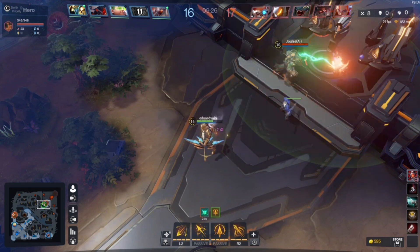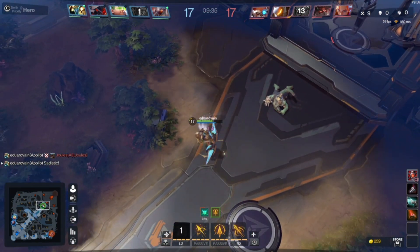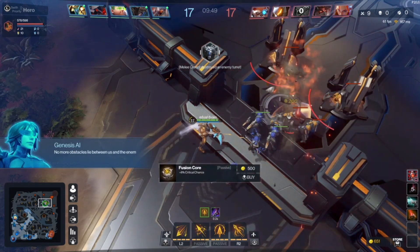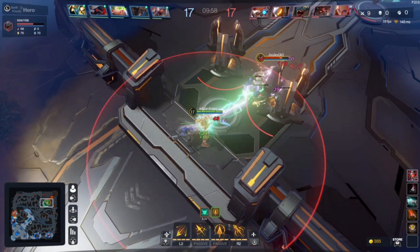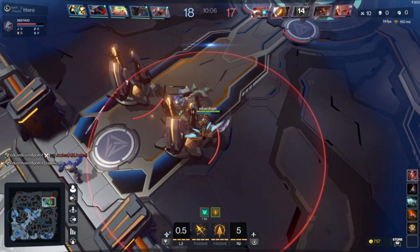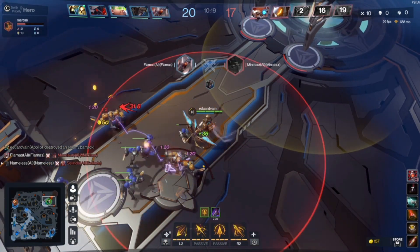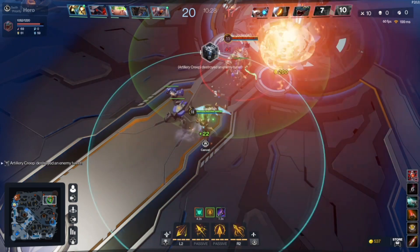Here's the opponent again. I have life steal, bro — you can't kill me anymore. Just waiting for my creeps. As you can see here, what are these two structures? These are the barracks. Let's free farm — they don't attack, just like Dota. Almost there, guys. I think I'm the one carrying this. I think I have super creeps now. The two towers here are very fragile.